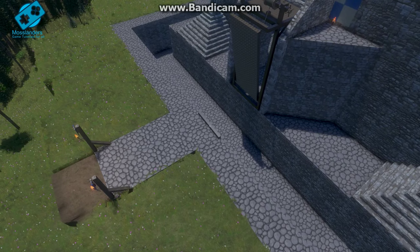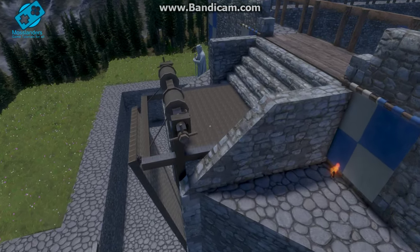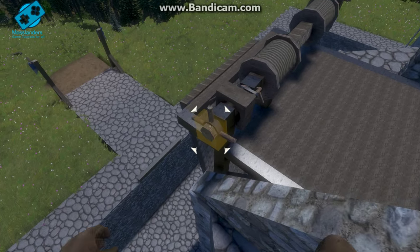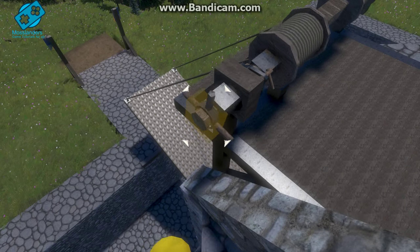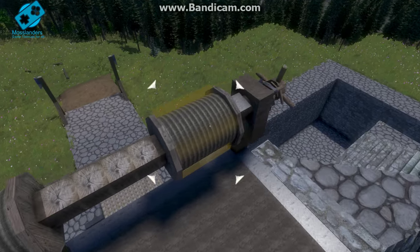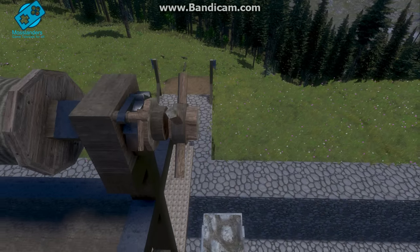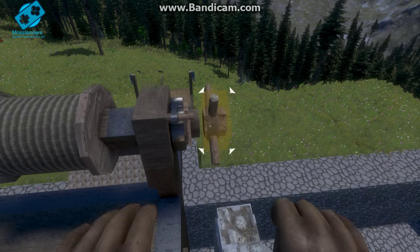The main thing that I think makes this different from most castles I've seen on the Workshop is that it actually has a working dual pulley system. So that makes it go down, as you can see — nice and smooth. And then if we jump over here, this one makes it come back up. Voila.